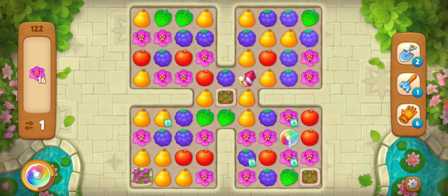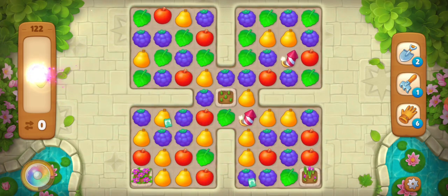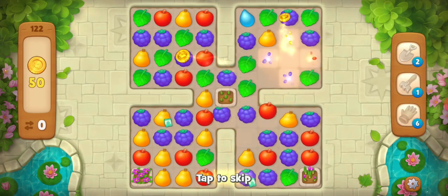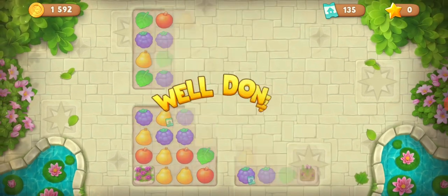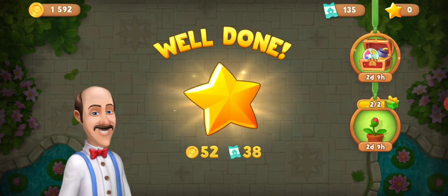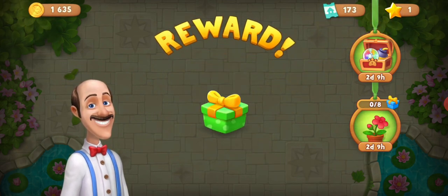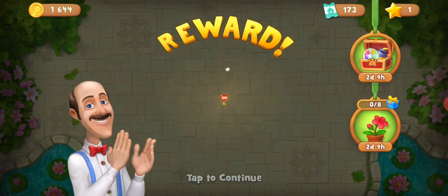I think I have enough flowers. I just passed this level with the coins — it was so close, that's why I used the coins. I got a reward. It's one now.